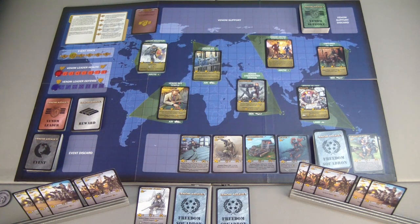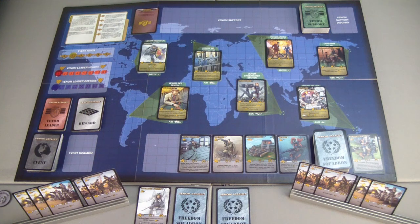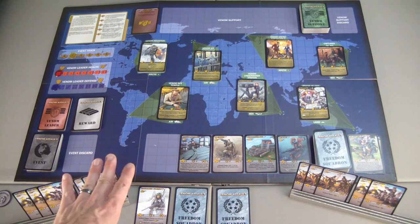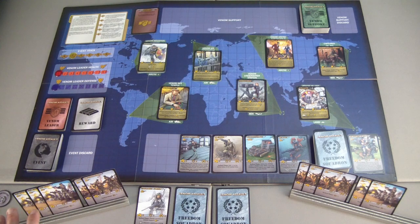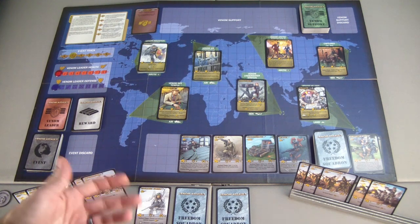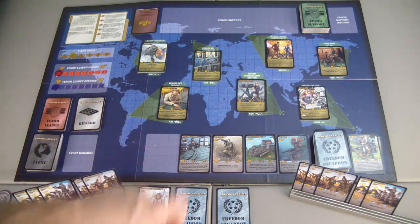I'm going to skip the tactical and combat phases because I definitely don't want to attack anybody — I have nothing available. It would be foolish at this time. Next, we go into the retirement phase. I can choose one card from my current cards in play if I wanted to — that's a good time to start getting rid of your lesser-valued cards as you build your hand, so your good cards occur more often. And finally, we'll go into the end of turn phase.